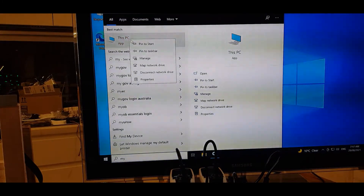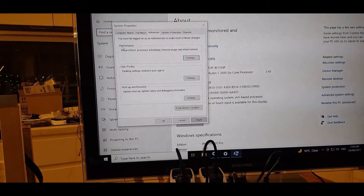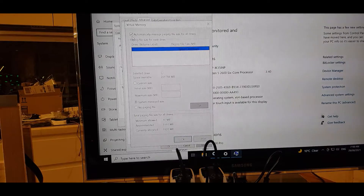Right-click My PC, go to Properties, then Advanced System Settings. Under Performance, click Settings and choose 'Adjust for best performance' — that makes sure the system focuses on performance, not appearance. Apply that. Then go to the Advanced tab; we're going to increase the virtual memory. On NiceHash, if you don't increase this you'll get error 104 or 105 saying to increase virtual memory.